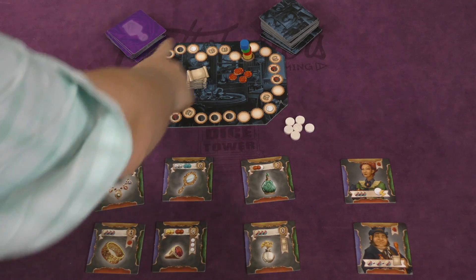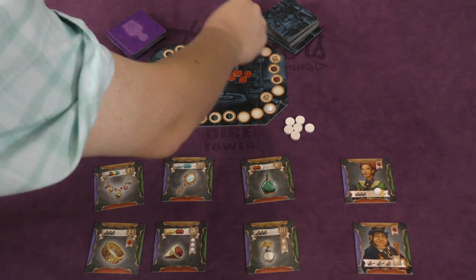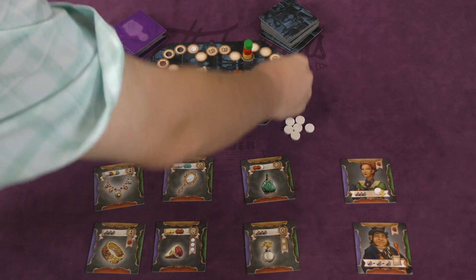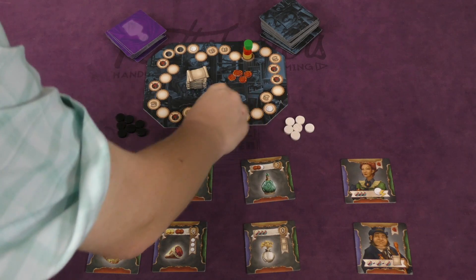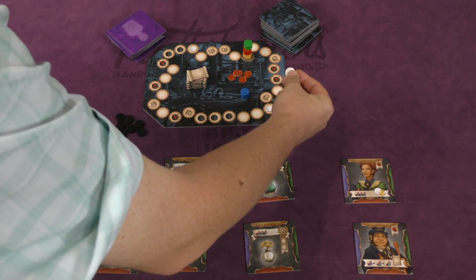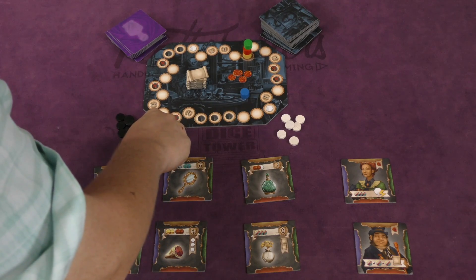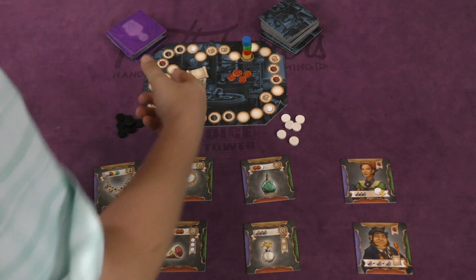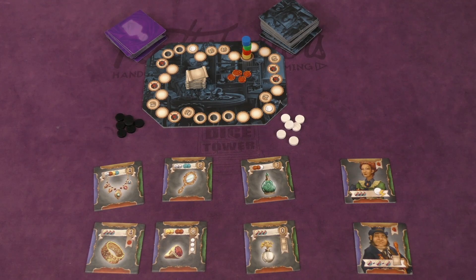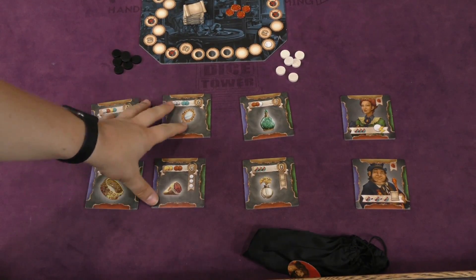Now the game revolves around this track here. You're going to be starting at a spot and moving around as you get points. First person around ends the game, and whoever moves the farthest on that final turn wins. As you land on various spaces on the track you'll get these great coins here — you'll get counterfeit coins, you might get rid of a counterfeit coin, or if you land here you get to move farther forward a certain number of spaces.